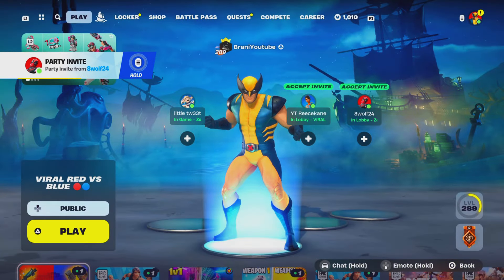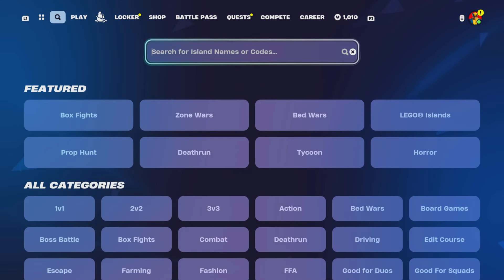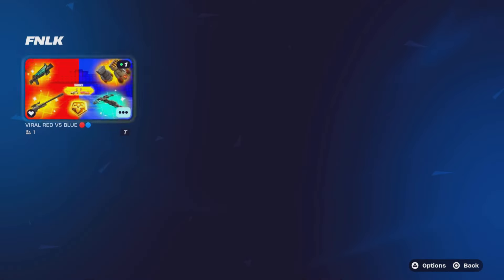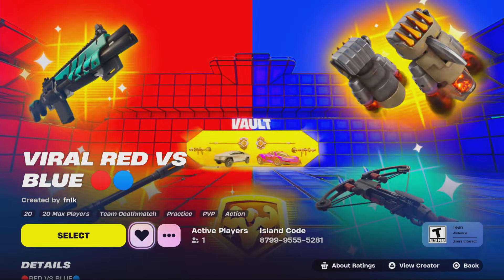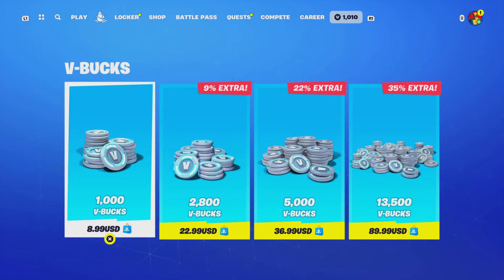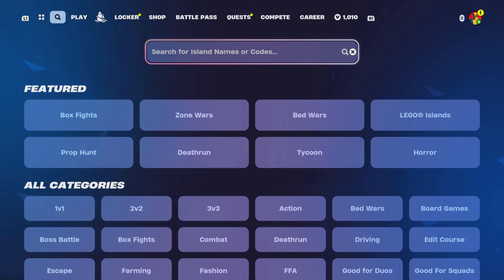The code is on the screen right there. Make sure you guys favorite the map, because the map is literally right there in front and you guys can enter the island code. If you guys don't see it, make sure you guys heart it. Click on view creator. Don't forget to heart the map.